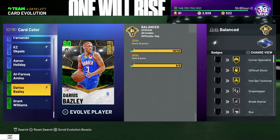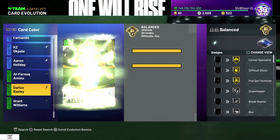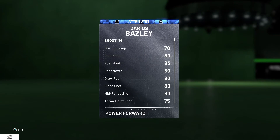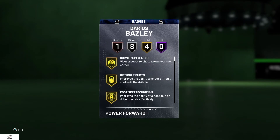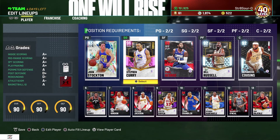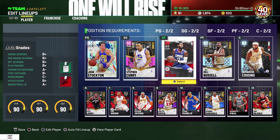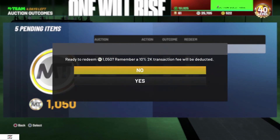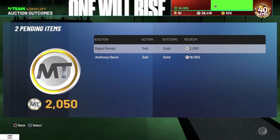Almost forgot — Darius Basely, did some challenges, EVO'd him up. He's looking decent: 83 offense, 79 defense, got a couple gold badges. This is how the current squad is looking: John Stockton and Curry in the backcourt. Still got a lot of work to do at small forward and center. But we got Steph Curry — let's go! That's gonna be it for the video, appreciate everybody watching. Peace, deuces!